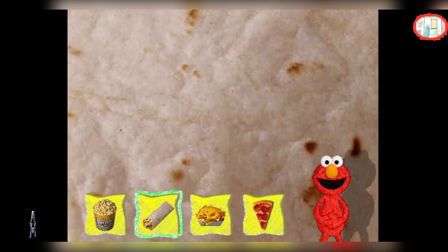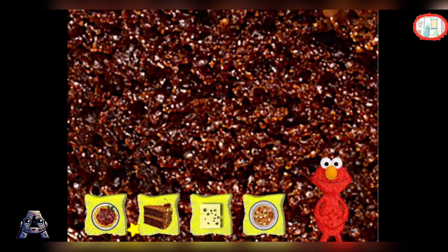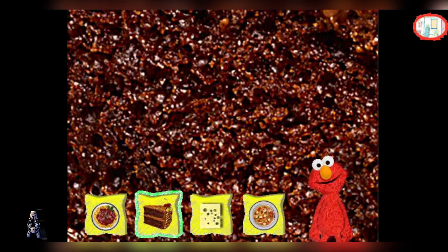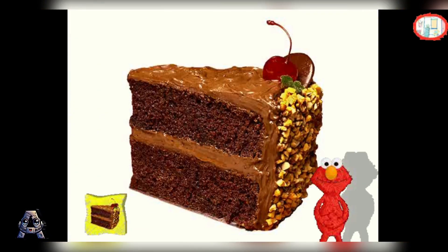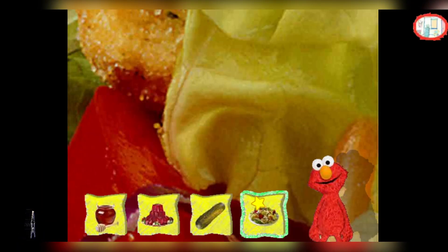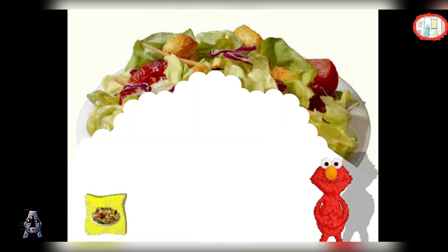Wow, you did it on the first try. Me just switch pictures for you. You got that one way before Elmo did. Good job. Oh, this is a good one. We're going to have to find tougher foods. You are very good at this. These pictures too much for monster. Me look away — too strong. Me have to eat it. Let's see what else me got.